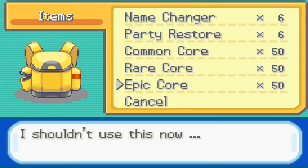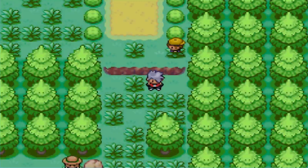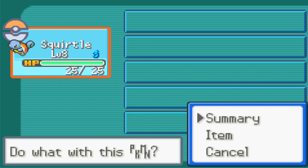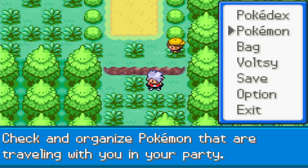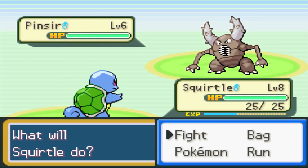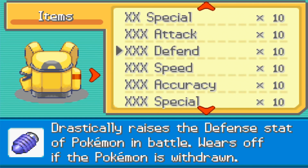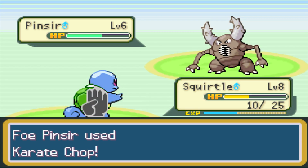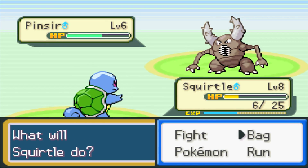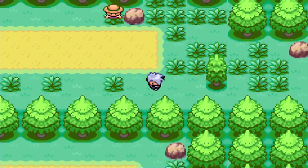We try using an Epic Core item on Squirtle — it says 'Squirtle realizes its potential,' though we're not sure what that does. With an enemy bearing down on us, we use the Triple X item, which powers up Bubble significantly. The commentary declares they'll be using Triple X items all the time since they cannot afford to lose.